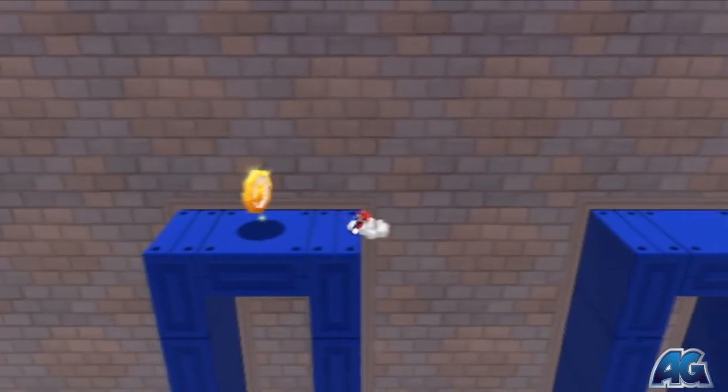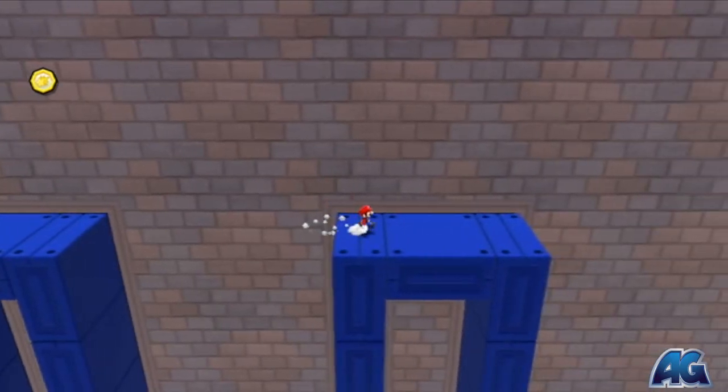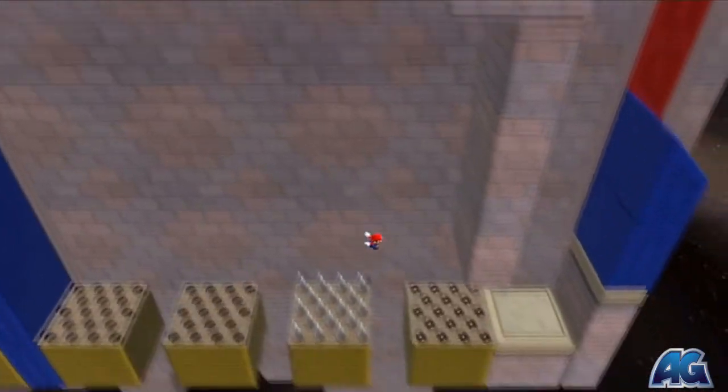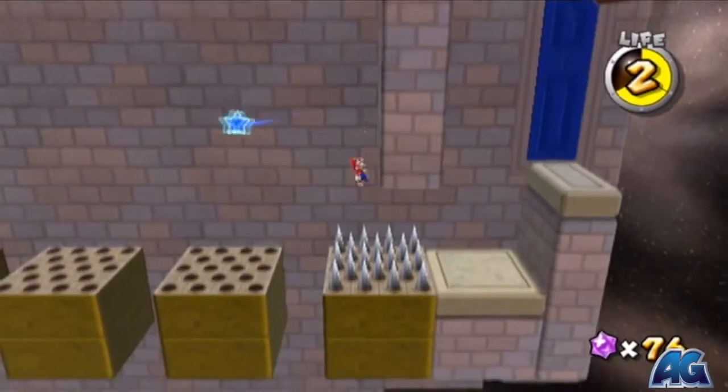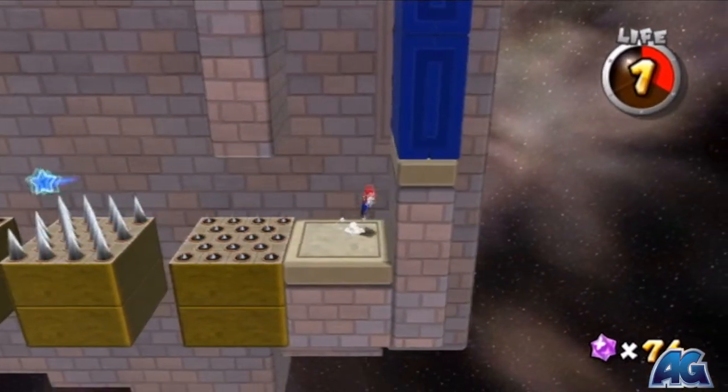I am messing this up. But now you just gotta keep jumping across those things. Grab your comet coin and make your way back here — chances are you'll get hit by some spikes, but that's okay. The star is coming up very soon.